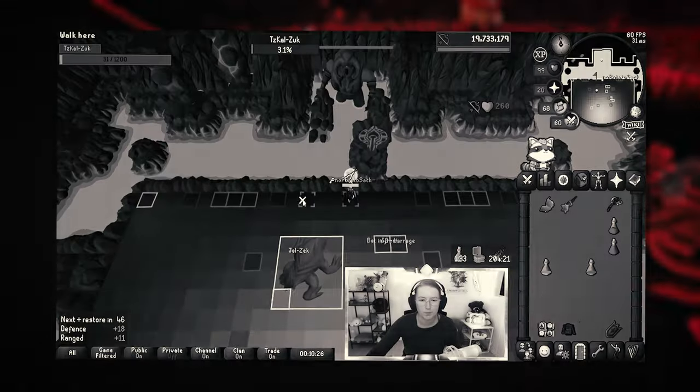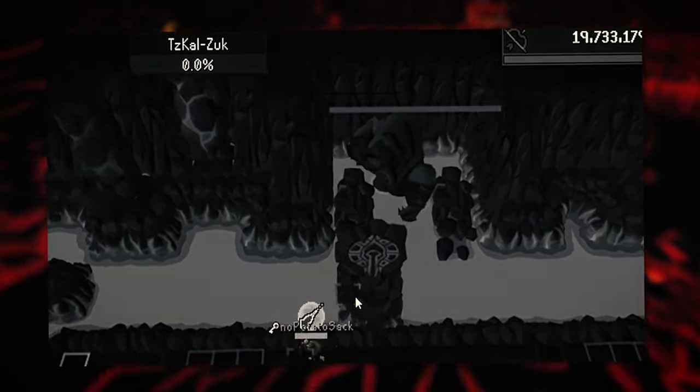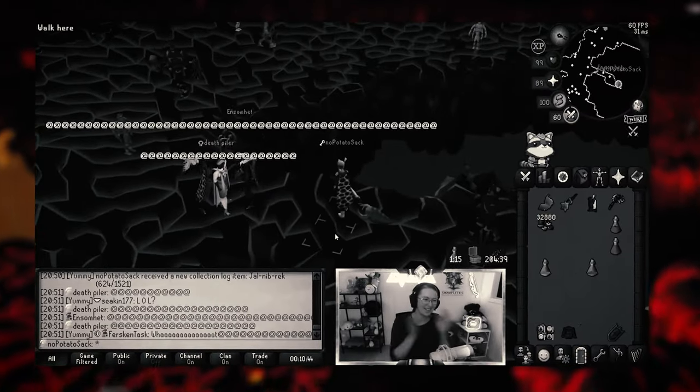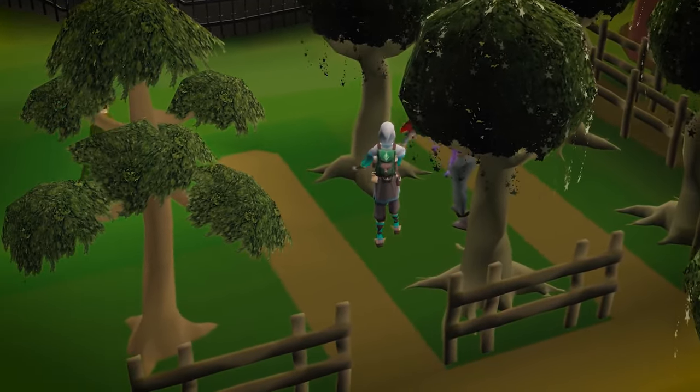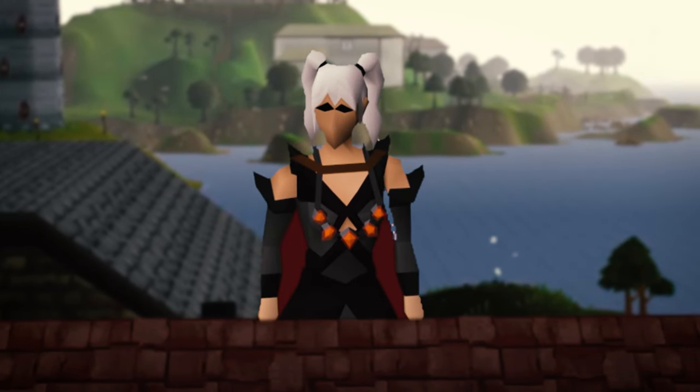Welcome back! Last time we got the infernal cape, which was one of our big two goals. Now you may wonder, what do we do now? Are we just gonna max? Well, we still have the goal of maxing, with the sub-goal of 90 base stats for now. But we do need a new PVM goal.